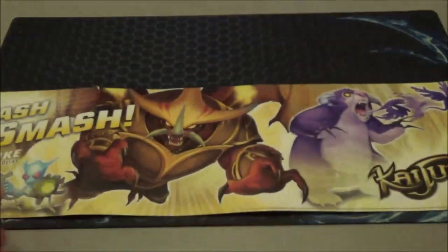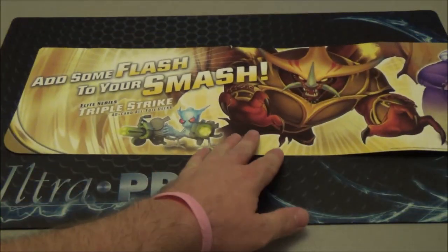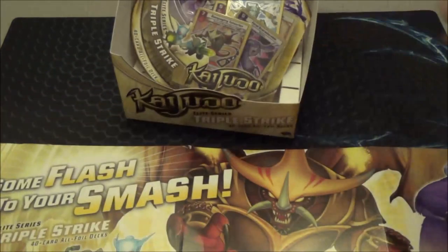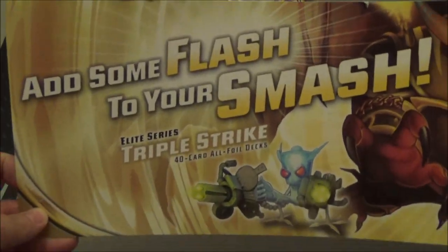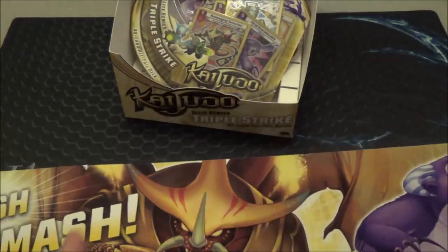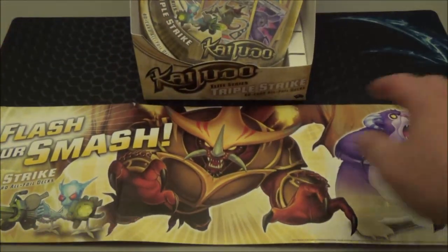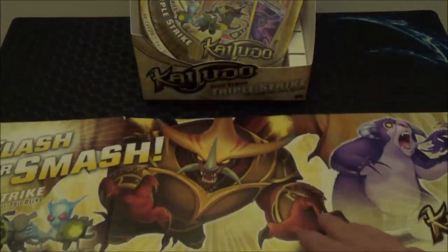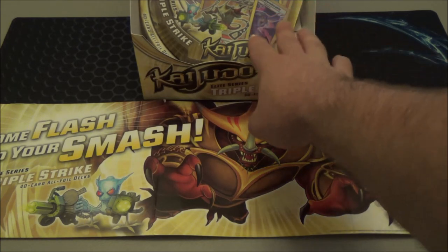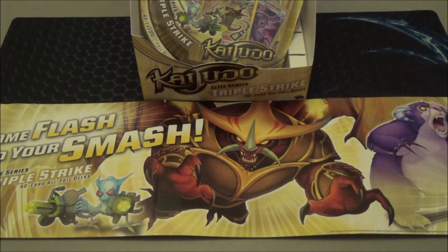It just becomes this really cool poster or banner. It says 'Add some flash to your smash — Elite Series Triple Strike.' It's got Potato Gun Gliturgle, the Evo Fury Tatsurian with wings, and Bat Breath Scaredable. This banner is the exact same banner hanging in Uncle's Games in Redmond, Washington, where they spoiled everything for the Elite Series last month.